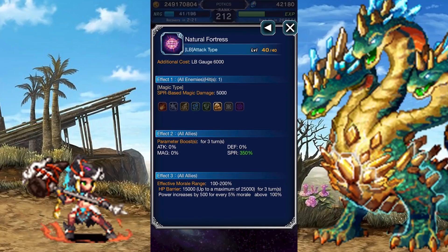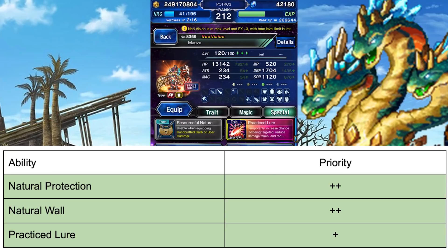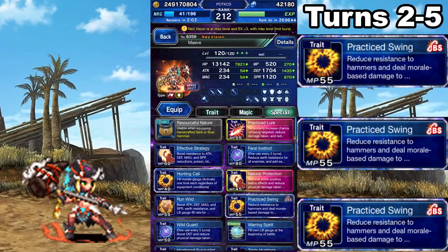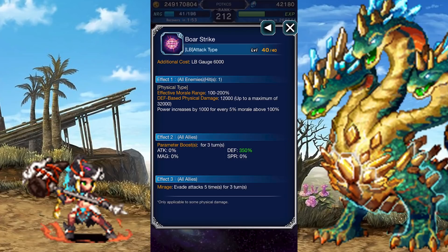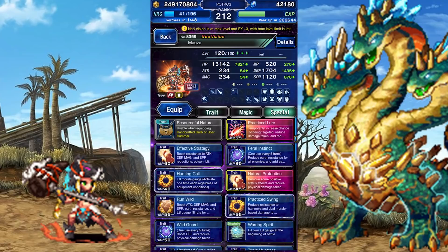For Brave abilities, prioritize Natural Protection for a stronger cover buff, Natural Wall for a stronger cover buff, and Practice Lure for more niche mitigation levels. For a damage rotation: on turn 1, cast Feral Instinct, Wild Guard, and Run Wild. On turns 2-5, triple cast Practice Swing. If her Limit Burst is ready at any point in this rotation, use that to cap a chain instead. Then repeat the rotation. Given Maeve's high Limit Burst costs, it's overall better to boost her Limit Burst gauge fill rate in the hopes of firing it off more often. If you wish to use her as a magic damage dealer, the nature of the rotation should be the same.